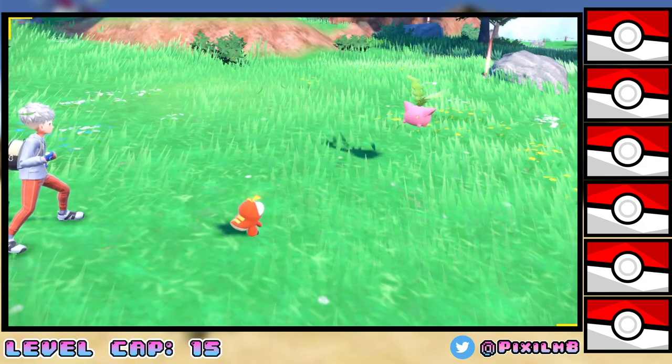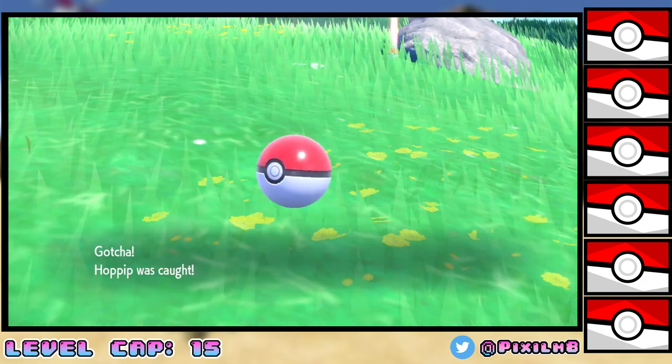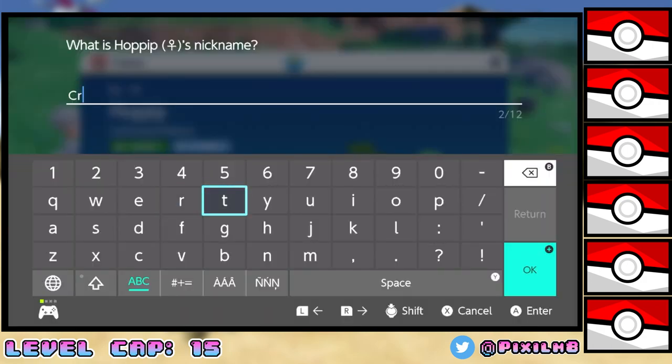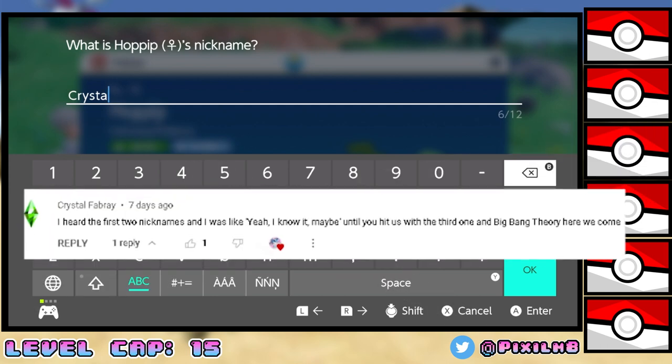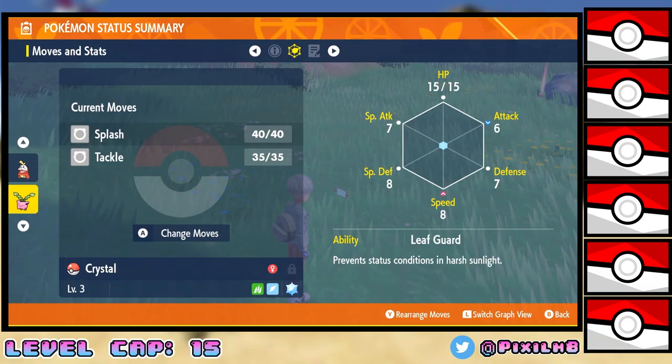I'm actually going to be naming all of these encounters after you guys — anyone that's left a comment on the past few videos, anyone that's been supporting the channel. But if I didn't name a Pokemon after you, that doesn't mean I won't in the future, so make sure you leave a comment down below. We name Hoppip Crystal, and she has a timid nature which is up in speed and down in attack. That's not actually too bad.